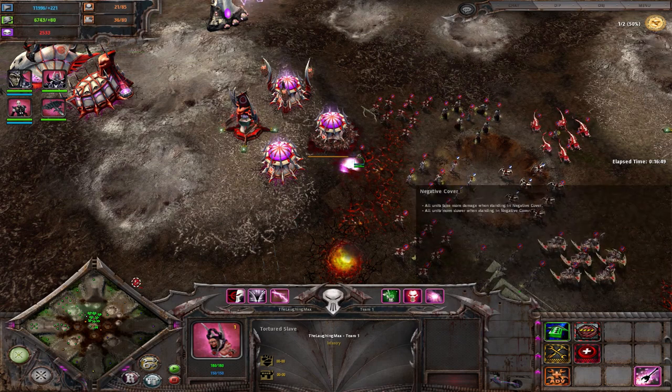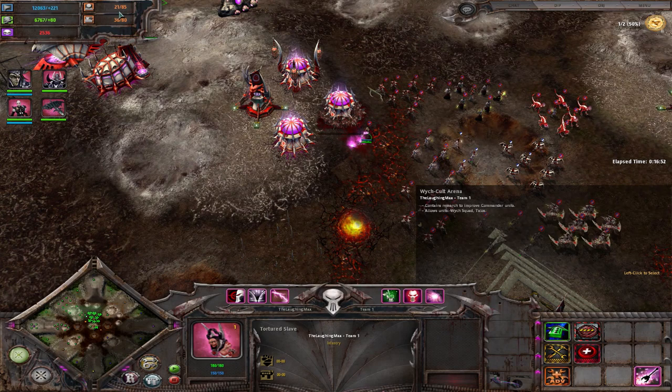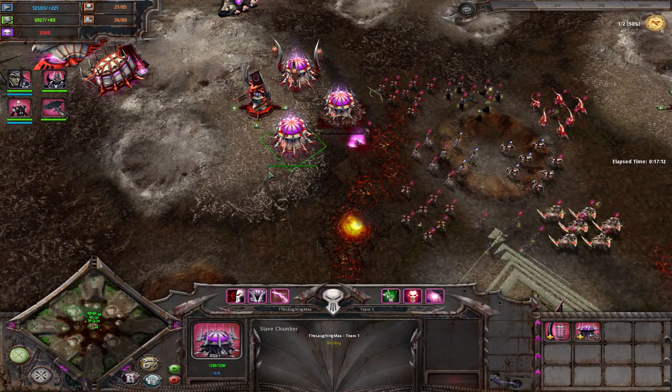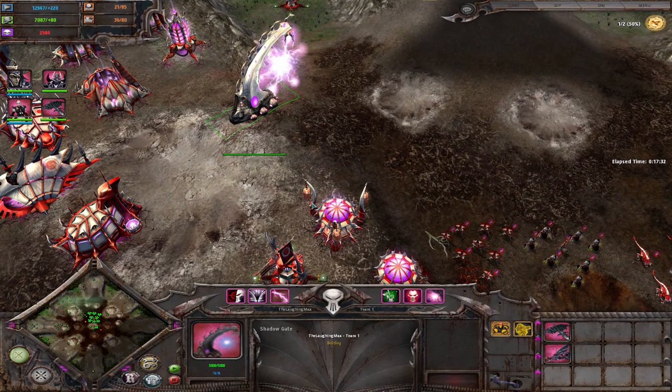Soul Essence goes up really slowly, so you either need to take a lot of time or get multiple slaves — up to four on the field. For unit caps it's also a little special. You start with eight squad cap and three vehicle cap, and can get up to the standard 20/20. You start with three vehicle cap because you can get vehicles in tier one, making them viable. Cap-increasing buildings are the slave chambers, which you can place anywhere on the map and increase your squad and vehicle cap by three. The Shadowgate Titan production building gives you plus four vehicle cap.